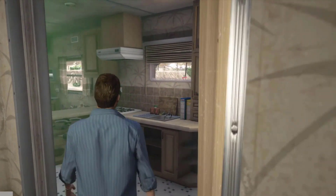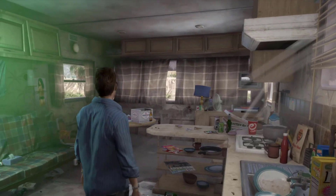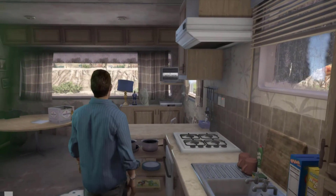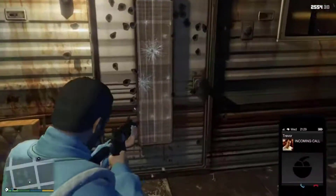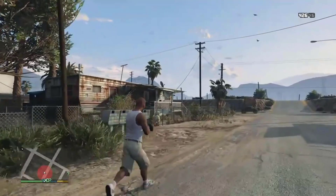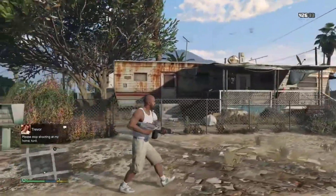The trailer is very untidy but goes through various stages of cleanliness. Following Trevor's kidnapping of Patricia Madrazo, Trevor, Patricia, and Michael hide in the trailer and Patricia spends her captivity tidying it up. By the time she leaves the trailer is practically spotless, but quickly reverts back to its untidy state. If Michael shoots or fires rockets at his trailer, he'll still get a call or text from Trevor telling him to stop. If Franklin shoots, even when Michael is living there, it will always be Trevor calling Franklin to stop.